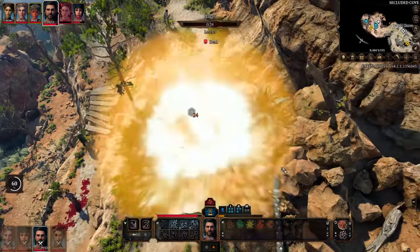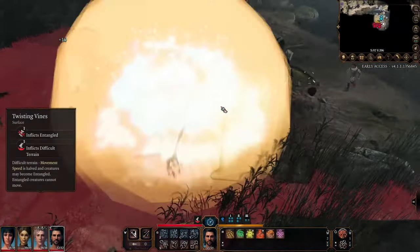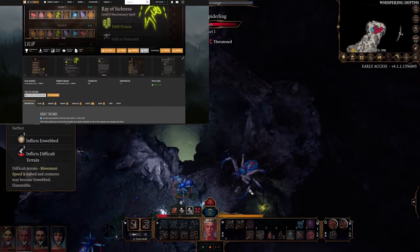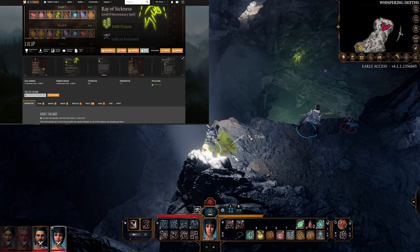And now a brief intermission where I show you my favorite friend, Fireball. I believe if you use this mod with 5e Spells — which adds a bunch of extra spells to your game — it actually adds the cool animation. I had a problem where some of the animations weren't playing for some of the new spells.